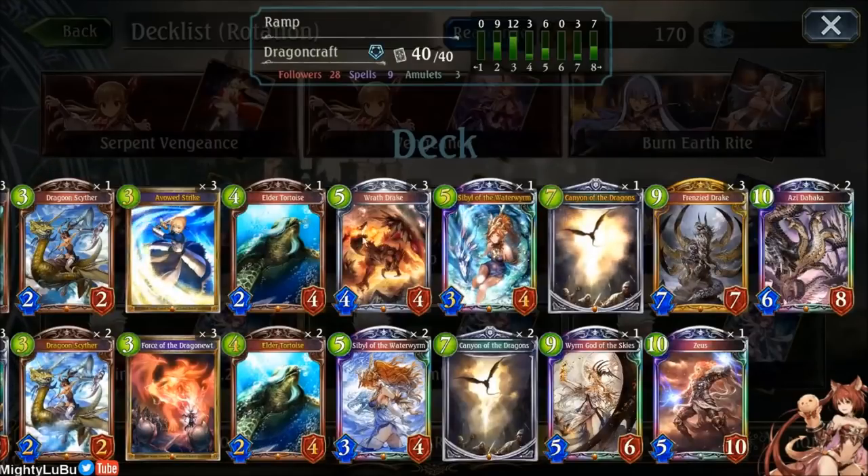We do have Ozzy, and the whole point of having Elder Tortoise in the deck is so that you can do a combination of Dragoon Sighter and Ozzy the Haka on the same turn — that way you can push for damage, which is pretty good. Sometimes you get the chance of playing World of the Skies into Dragoon Sighter into Ozzy the Haka, that way you can clear a ward or hit the opponent for — it's going to be 12, and this is going to be 16 total. Yeah, you have 16 burst of damage. Once in a while it does get scary. World of the Skies is a pretty good card, you just don't want to rely too much on it.